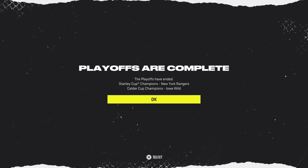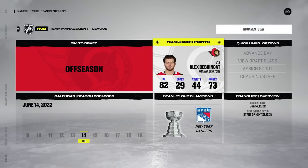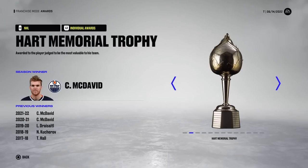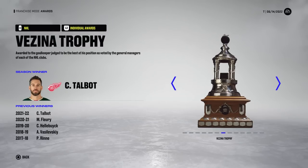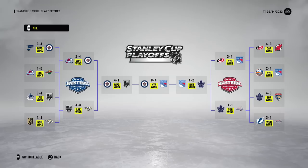It turns out the New York Rangers win the Stanley Cup, and the Iowa Wild win the Calder Cup. The Clarence S. Campbell Bowl goes to the Winnipeg Jets. Going through the awards — Cam Talbot, who we started with, ended up getting the Vezina for the Detroit Red Wings. Just twist the knife a little bit more. A sweep in the Stanley Cup Finals — Colorado swept Minnesota in round one as well. That is the second sweep in the playoffs, and it was the finals. Well thank you guys for watching, I hope you enjoyed it — I will see you soon.